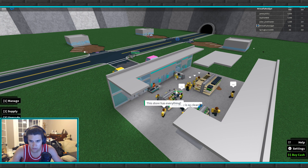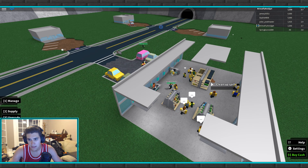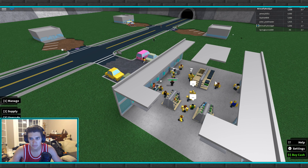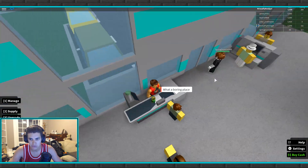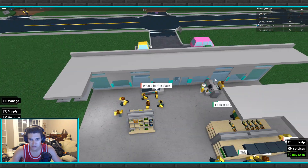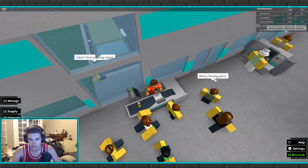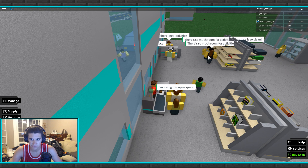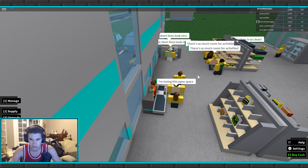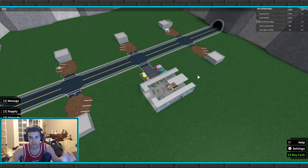Oh, speaking of a robber — arrest robber, got him! Also, I didn't know that you can be anywhere on the map and clean up spills — you just have to zoom out and click on them. Now that we have a roof it's kind of a pain to zoom out, but we can still get it. You just have to see the spill and click it. I think I got it.